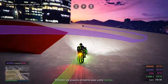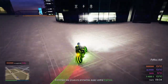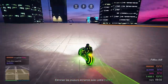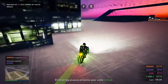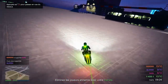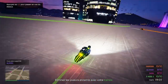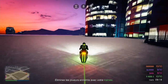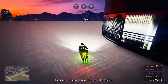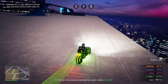Si au contraire vous spawnez et que vous êtes l'hôte de l'activité, dans les paramètres vous allez mettre les manches à remporter au maximum possible pour remporter plus d'argent et plus d'RP. On met le maximum de manches, la durée de vie entre 5 et 10 vies, et la durée de la manche entre 5 et 10 minutes, selon votre choix.